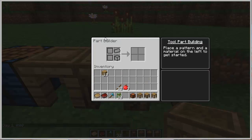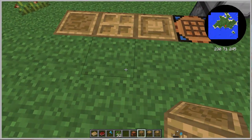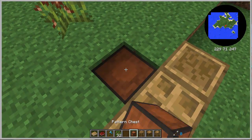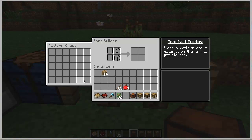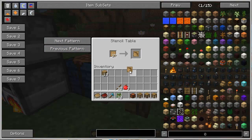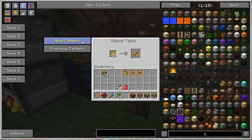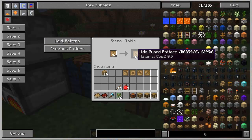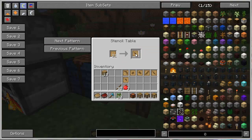The second one is going to be the part builder. The part builder is where you create things. For this one I suggest digging a hole on the back and putting your pattern chest. Because when you click like this, you see the pattern chest here — you can store your patterns. The idea is to get one of each pattern.